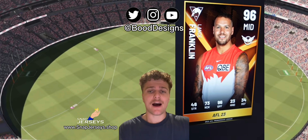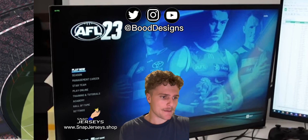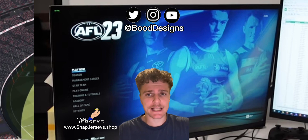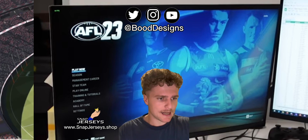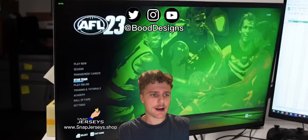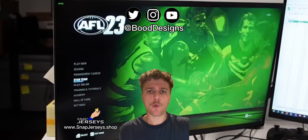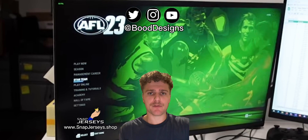Along with that, we got to see the main menu. We can see play now, season, management career, star team — I believe star team will be the name of Ultimate Team in AFL 23. We also have play online, training, tutorials, academy, hall of fame, and settings. On the star team menu it does look like Joel Selwood tackling Aaron Sanderlands. Ultimate Team will be called Star Team from what I am understanding.